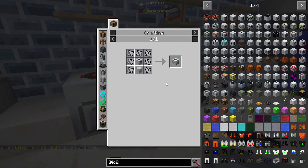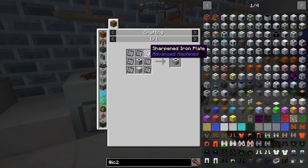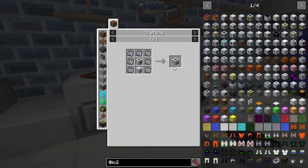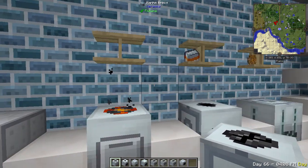If you want to actually craft one of these things, you're going to need the original macerator from IC2, an advanced machine casing, and these sharpened iron plates which is a new recipe of flint plus an iron plate to get one of those. So that's not that expensive to upgrade to them - they take a lot more power but you get the speed for them.